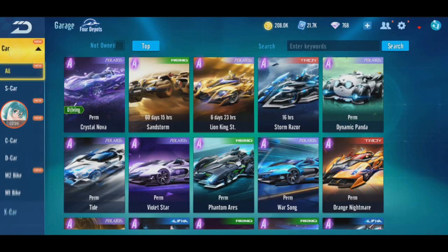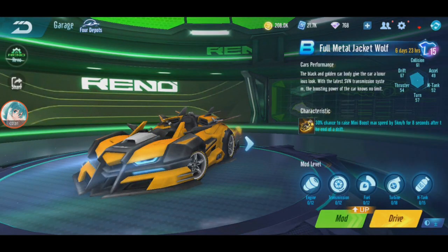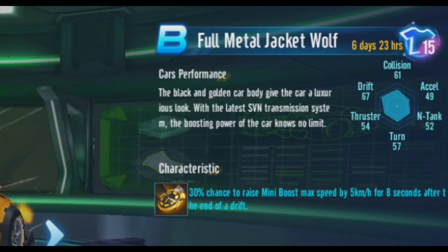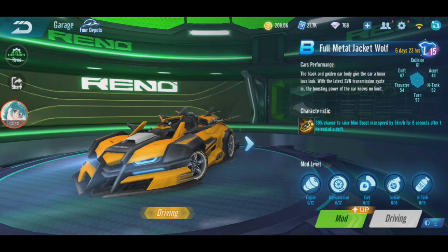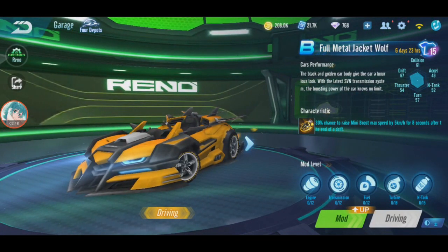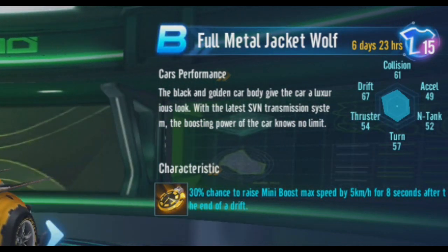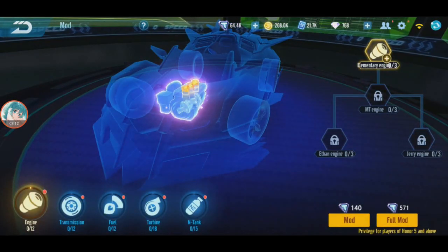Starting with the B car: Full Metal Jacket Wolf. Drift is okay, collision okay, acceleration is low — it's a B car after all, so 50 is normal. 60 is good, 49 is kind of low. It's good for drifting and collision. Its ability: 30% chance to raise nitro max speed by 5 km/h for 8 seconds after the end of a drift. So after drifting there's a chance your speed increases — I am not full-modding this.